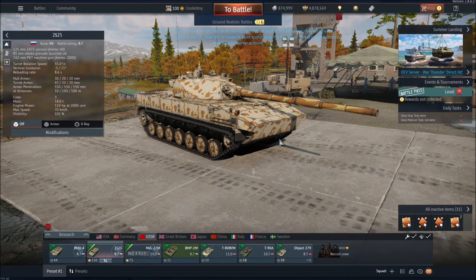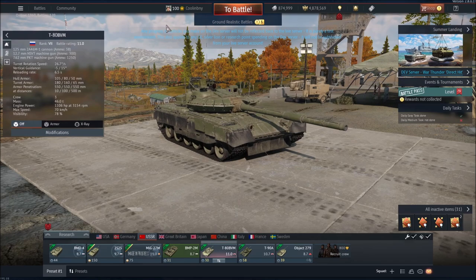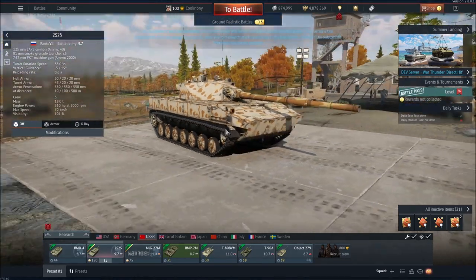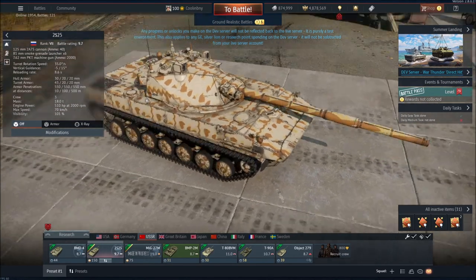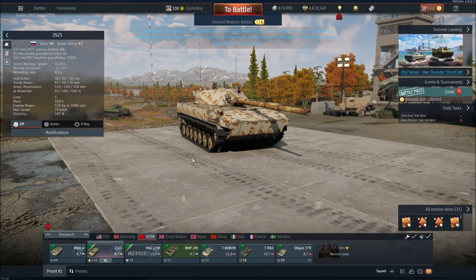It's got a 125 millimeter cannon, and this is a light tank that weighs less than 20 tons. This cannon is, if I'm not mistaken, a derivative of what you might find on the T-80 — maybe the T-80 BVM. It's a different version more fit for this being an airborne tank, something that would be dropped out of a plane. It has a ton of power, although its reload rate is a little mediocre at eight and a half seconds. It does feature an autoloader, however with limited capacity.